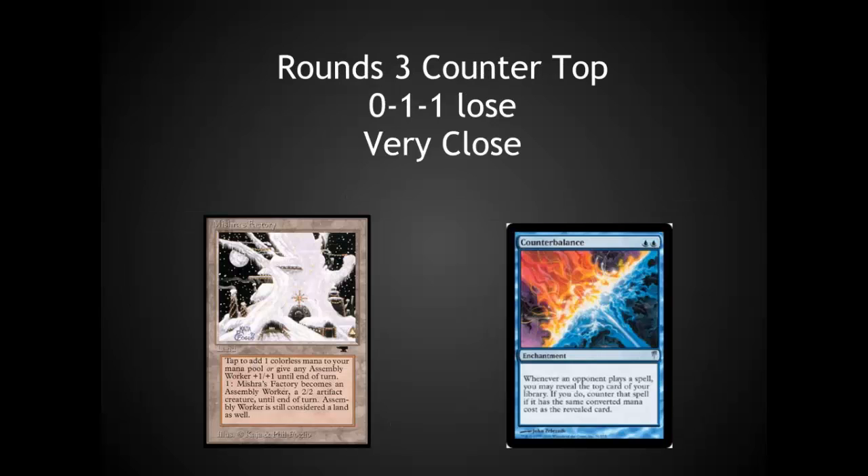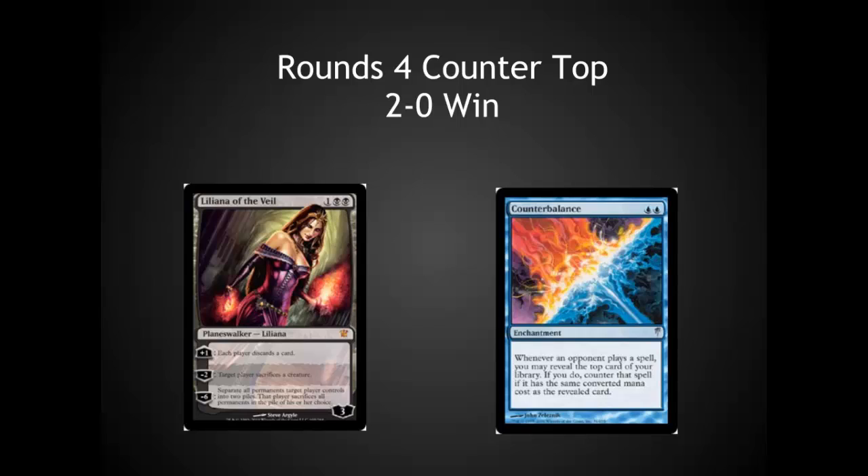Round three was a very close battle versus Countertop. Game one we went all the way down to two life, with my Mishra's Factories not able to break through before they got off a Miracle for the win. Game two I was able to put serious pressure on but couldn't close out fast enough. I realized I really need to learn this deck well and play it quickly, especially if I lose game one — the deck is grindy and may need another win condition. Round four I played against another Countertop deck. Liliana was the MVP, allowing me to build up counters against a resolved Counterbalance, get rid of most of their land, and then continue discarding cards for a 2-0 win.